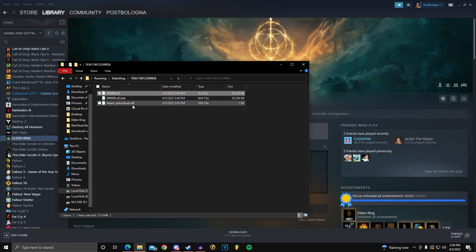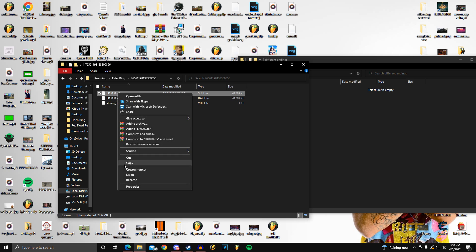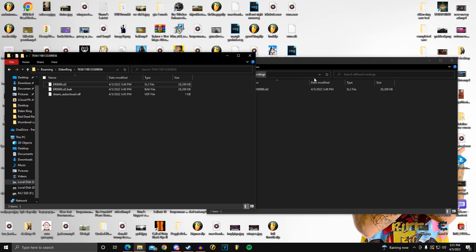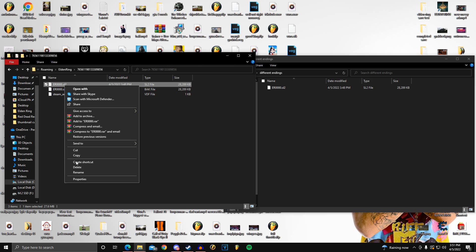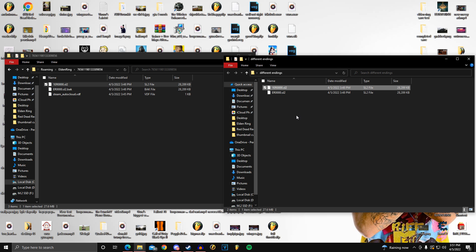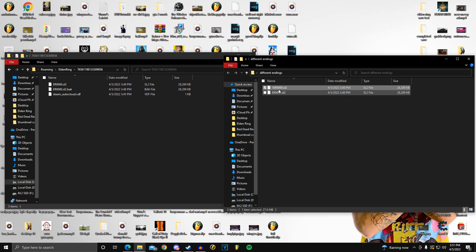To make a duplicate of this save, create a new folder — name it something like 'endings' or 'different ending'. Copy the save file and paste it in there. If you want two separate saves in the same folder, you'll need to rename one before copying it — so I put a '1' in front of it, copy it, then paste it in the same folder without it overriding anything. Then rename it back. Just make sure it's always 'er' followed by four zeros — nothing else.